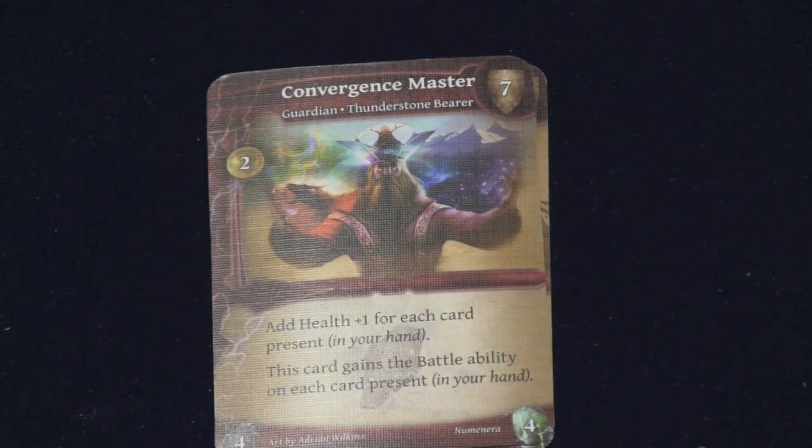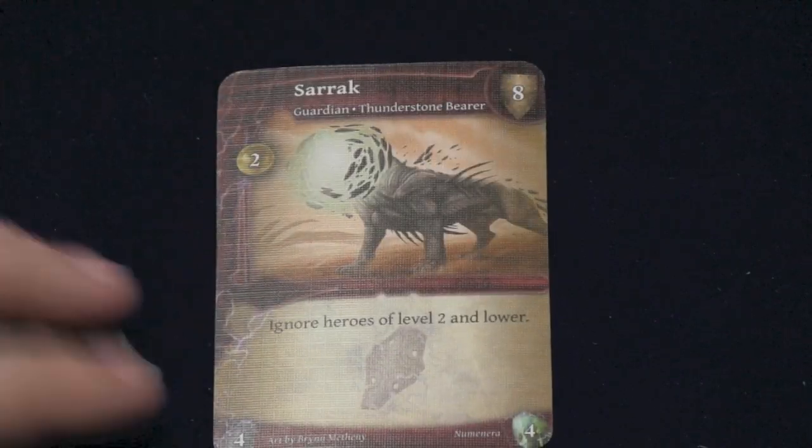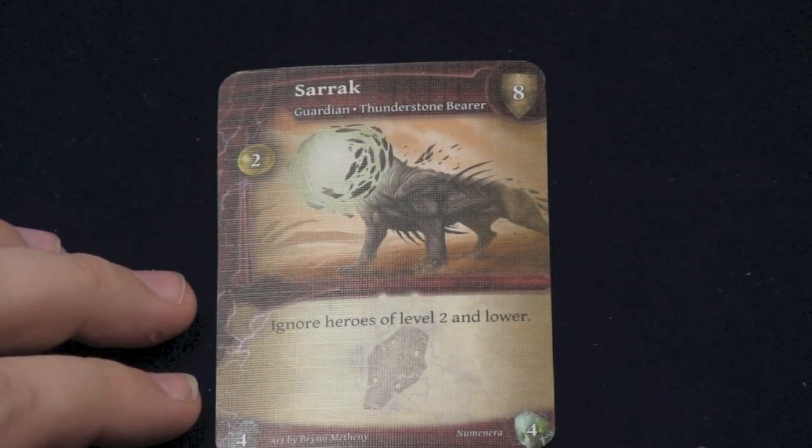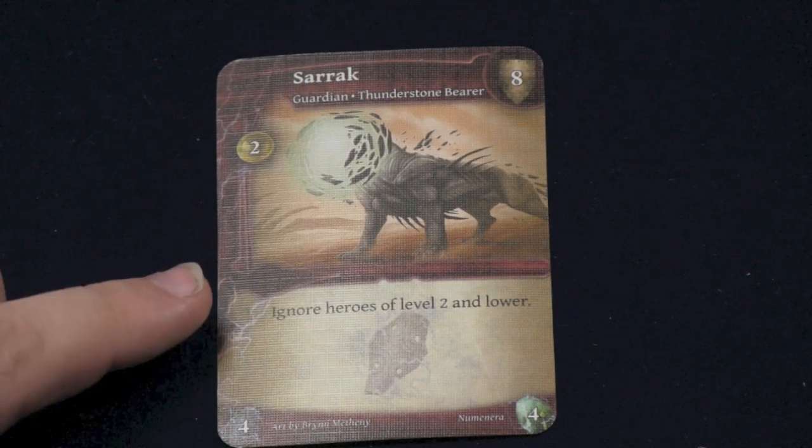Here are the Thunderstone bearers — the really powerful guys you have to fight at the end. I believe there are three Thunderstone bearers. This guy has a head of light, which is kind of gross, and he ignores heroes of level two and lower. Crazy.